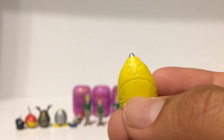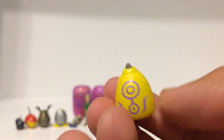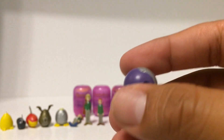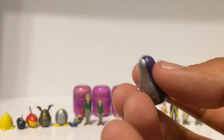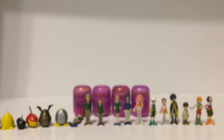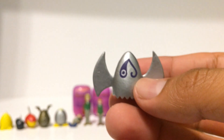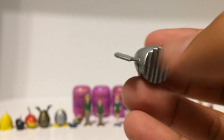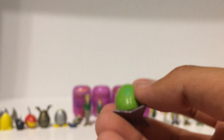Digi Egg of Friendship — this is Raidramon. Next the Digi Egg of Knowledge, then the Digi Egg of Reality — this one has a little hole that goes through the middle of it, not sure why. Then we have the Digi Egg of Love and the Digi Egg of Sincerity.